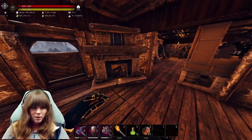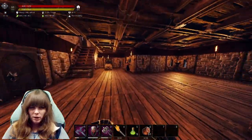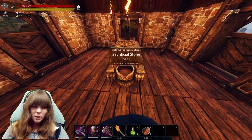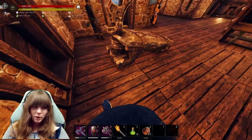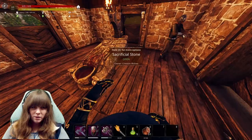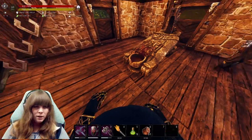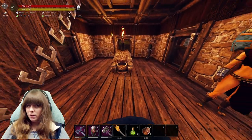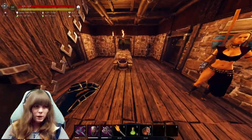I haven't moved many things in here yet, but we have a fireplace. Conan, if you're listening, please make this better to place down because you can't place it — it seems like it doesn't ever want to place straight. It always has to be slightly wonky. Maybe they did this on purpose, but it's very annoying.